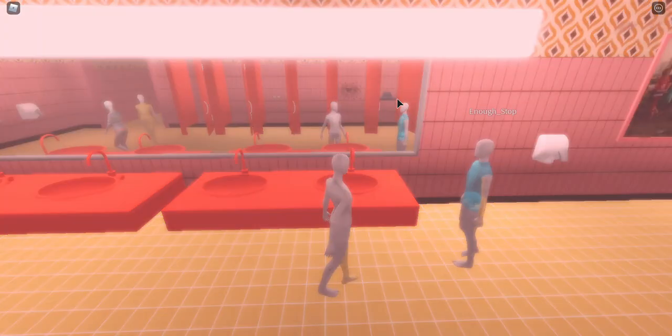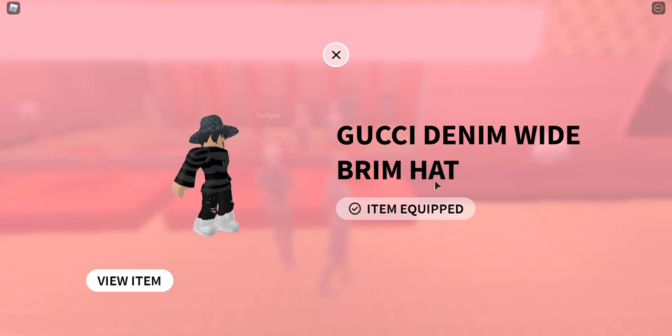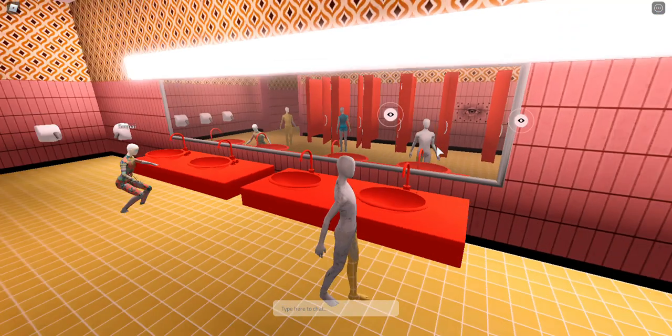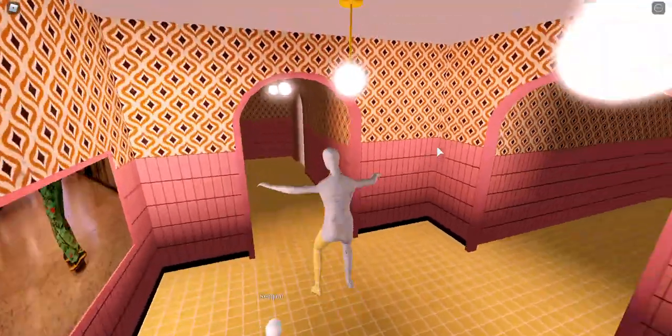At the mirror you'll see just two eyes. Click on them and you will see the Gucci Denim Wide Brim Hat. I've already equipped it, but when you come there will be a free button — press that free button and you'll get it. That's how you get it.